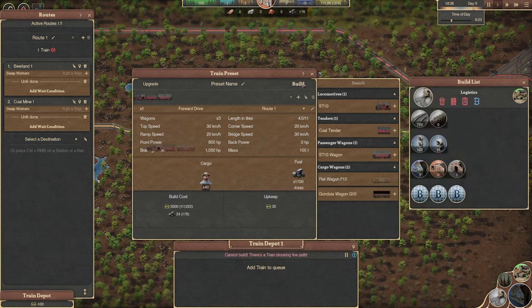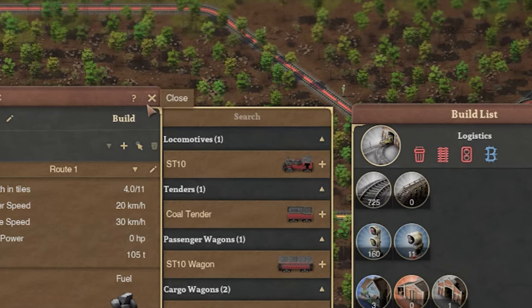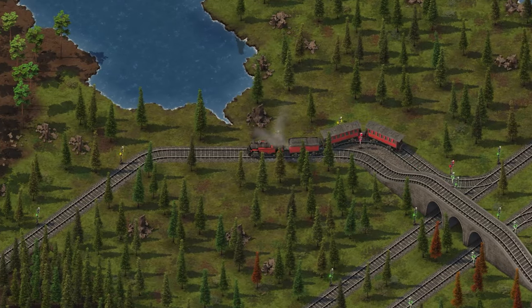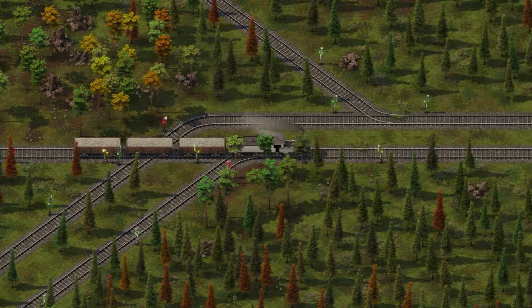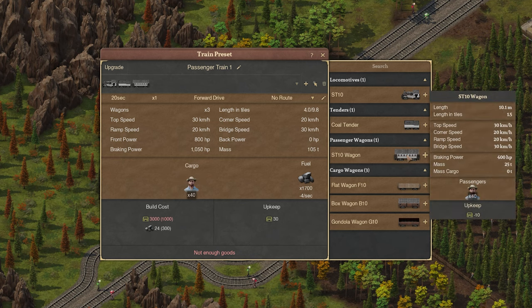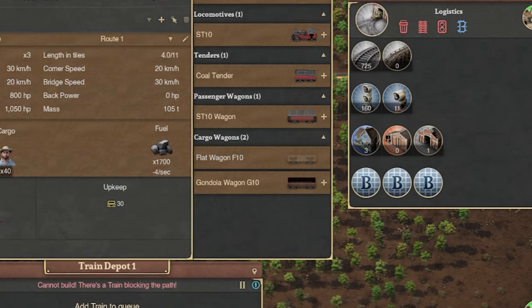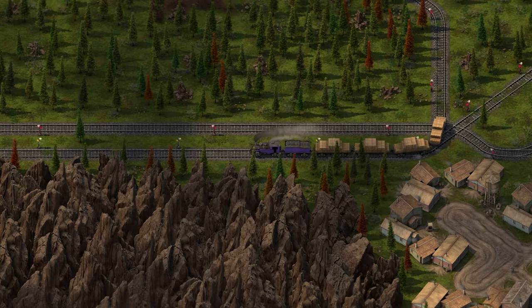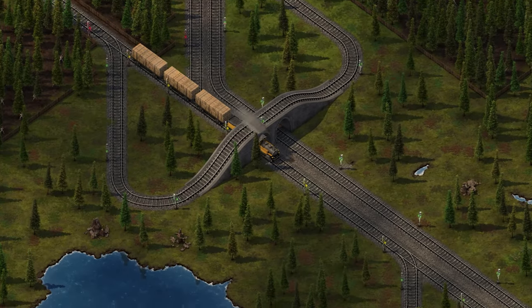On the right you'll see a number of selections. Locomotives are the engines and power of your trains and are required to make your train move. Tenders are a special fueling wagon for your train that keep it topped up for longer journeys — this isn't for moving coal. Passenger wagons are for transporting your villagers to and from work and other villages. Finally, cargo wagons are for transporting goods around your world and can accommodate many types of goods with visual differences.